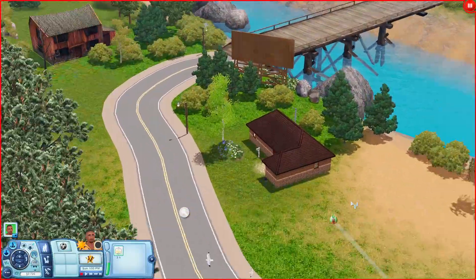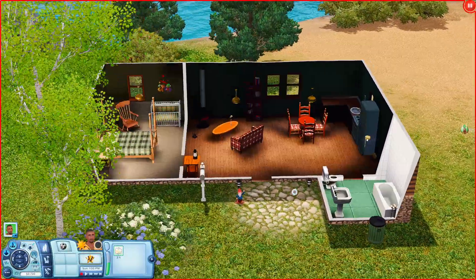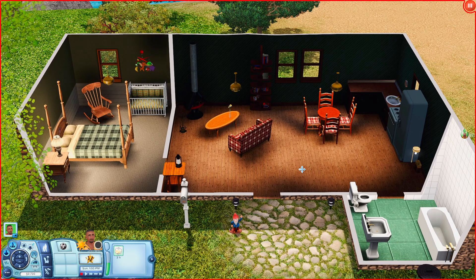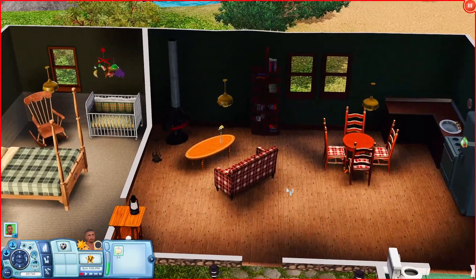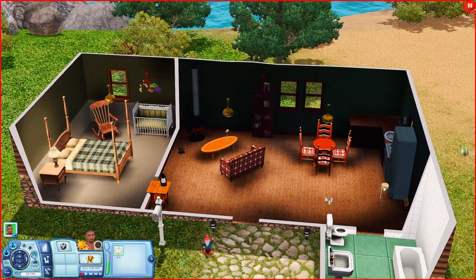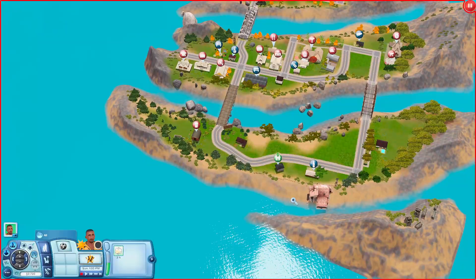Going across the street, this next house looks like a little cabin. It's quite dark inside even with the lights on, but when you come in you have a living room area, a kitchen, a bathroom, and a bedroom slash nursery.